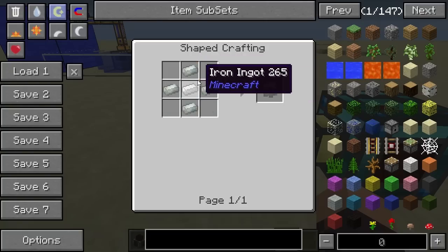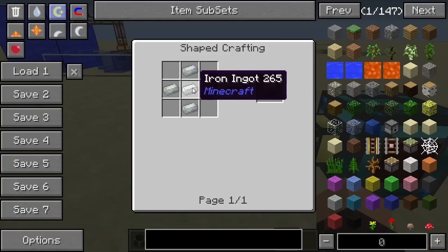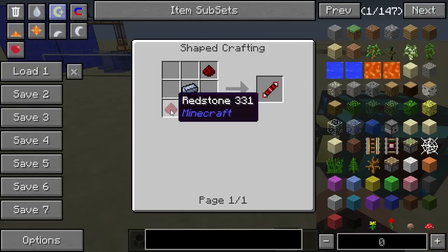The Invar gears are made by placing some Invar ingots around an iron ingot, and the redstone transmission coil is made by having a silver ingot with some redstone at the ends.